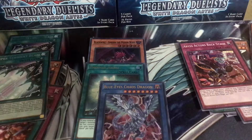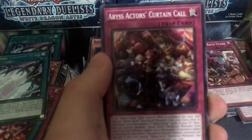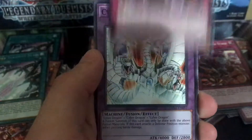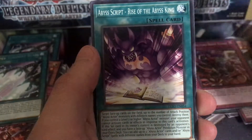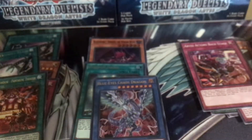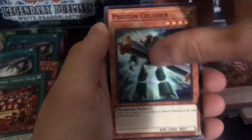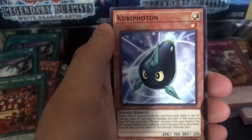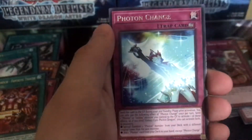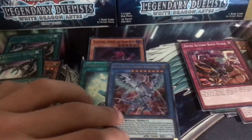Pack six: Backstage, Focus, Curtain Call, Cyber End, Rise of the Abyss King, and the rare is Fantastic Theater.